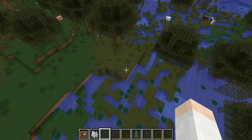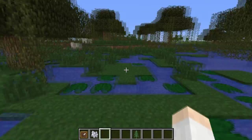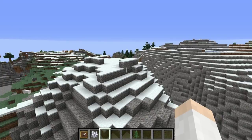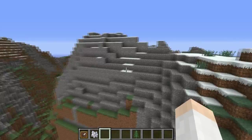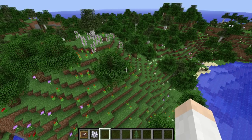Also new in this snapshot, the terrain generation for swamps has changed. There is now less open water and more areas with lily pads and splotches of dirt — sort of like a marsh-type feel. Another new biome is the extreme hills plus biome, which has a slightly different terrain generator than plain extreme hills. Snow now generates on mountain tops above level 90 in non-warm biomes.